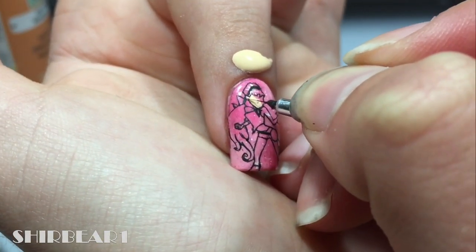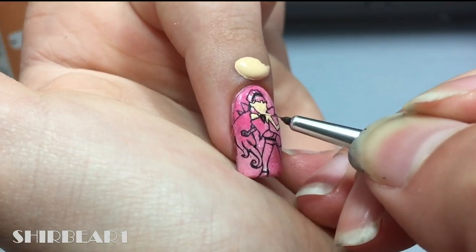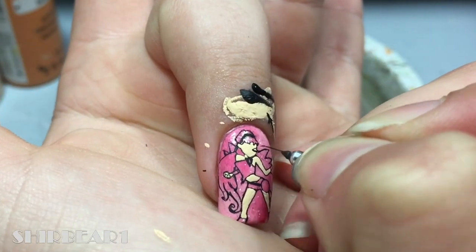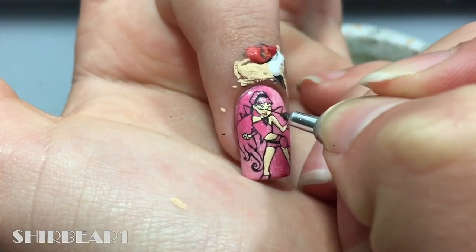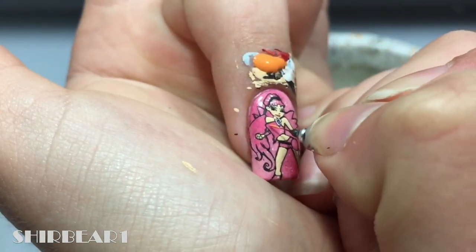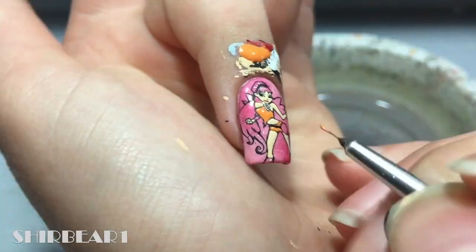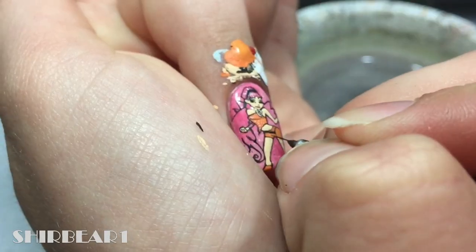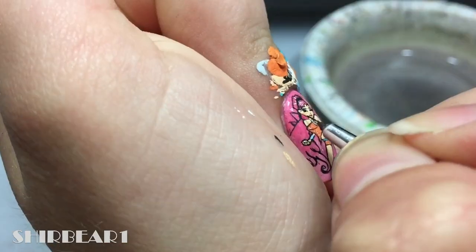Fit her face and body with light nude. Fit her face with black and fit her pin with grey. Fit her outfit bag and boots with orange. Add sparkles with white and add turquoise to her bag.